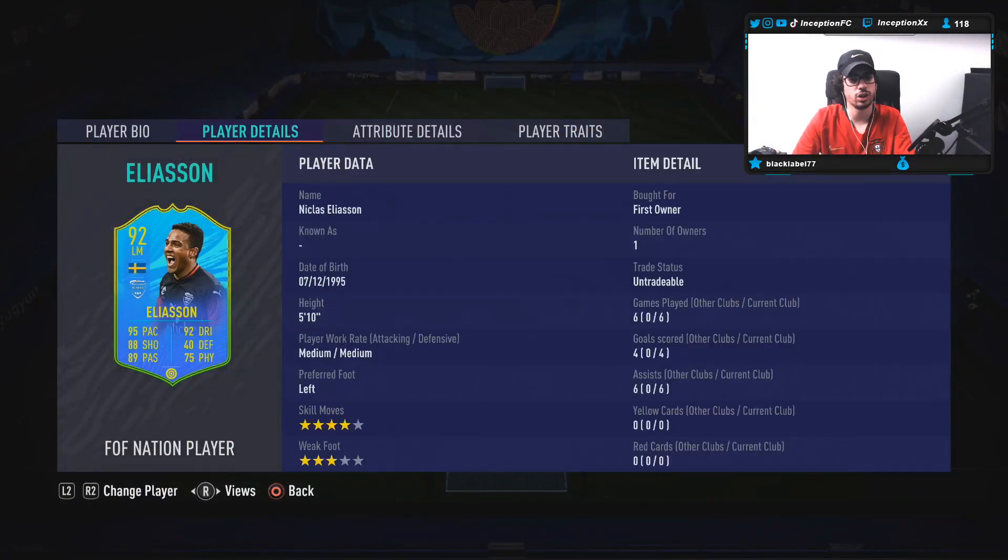We're taking a look at a card that is 5'10, medium-medium work rates, left-footed, 4-star skills with a 3-star weak foot. So obviously, right off the bat, this card is going to be Sentimental Value FC because of the 3-star, 4-star capability. He is a left mid. Stamina is at 99, so if you play a card like this in the left mid position with 99 stamina, it'll definitely be usable because he is a left-footed player.